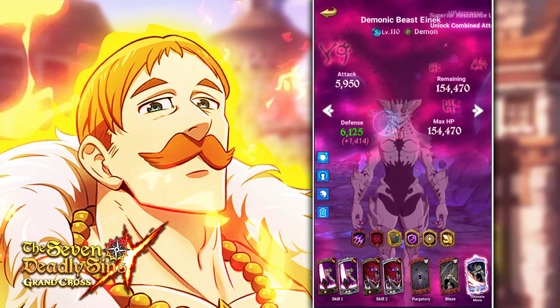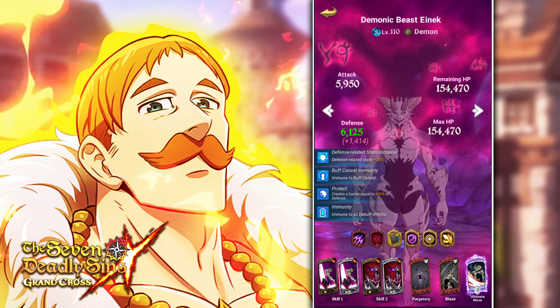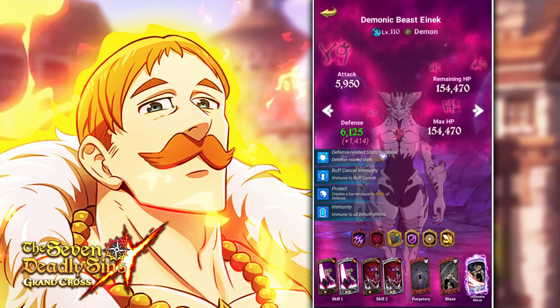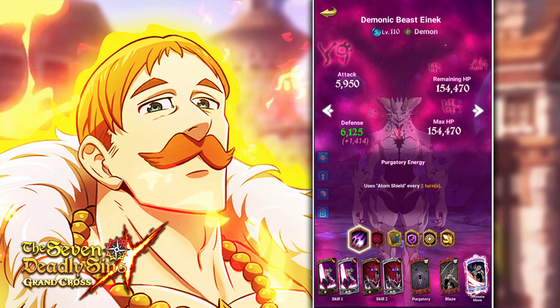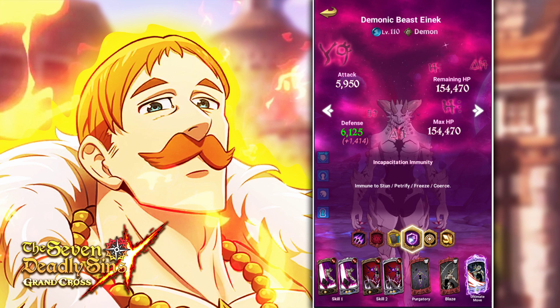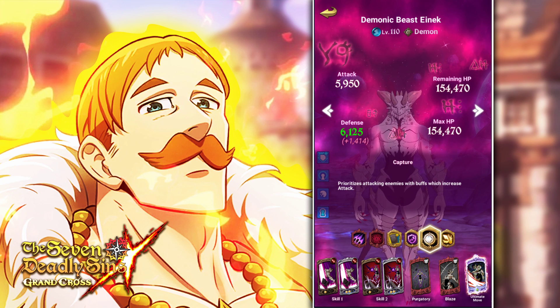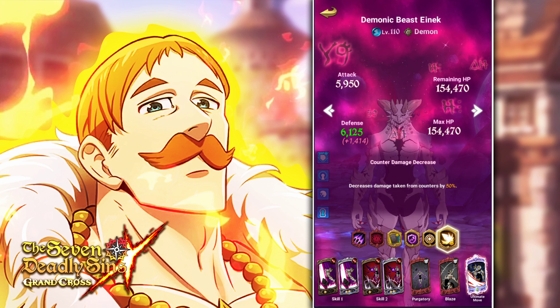If you take a look at him, you can see what he actually does here. He's got four buffs on to start off with once you get rid of the HP bar or the blue barrier — everything but the defense-related stats leaves, so only that is left over. He uses the atom shield every two turns, negative influence every three turns, number of skill use is two. He's immune to certain things so you can't do like Merlin or Gustav — freeze into big hit. He prioritizes attacking enemies with buffs which increase attack, and decreases damage taken from counters.